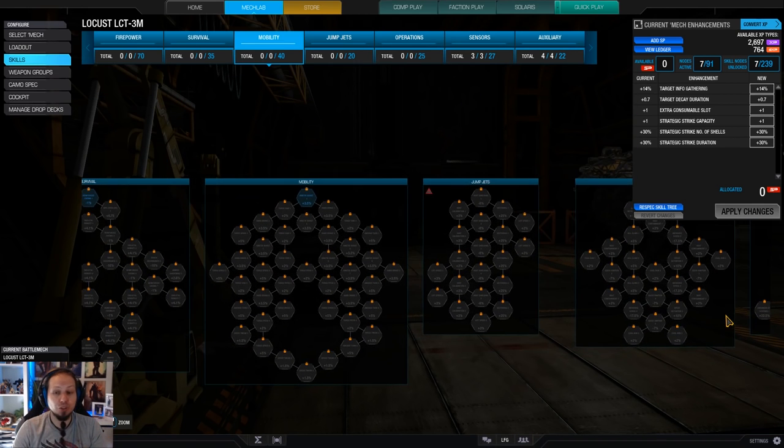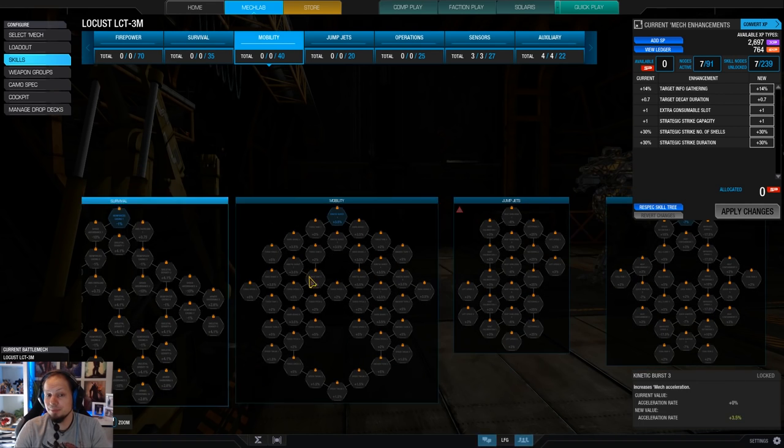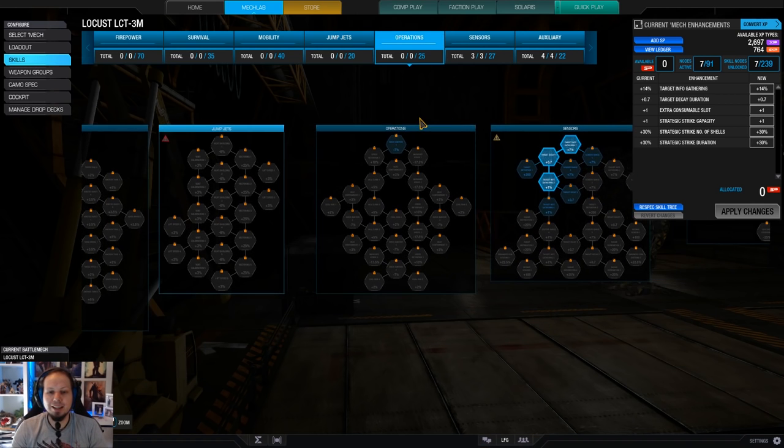After that, you're free to go — probably maxing firepower, getting a lower cooldown, lower laser duration so that you don't have to expose yourself so much, and then probably mobility, just maxing out speed, and maybe operations to keep the DPS up, because the build will run hot. You are actually able to fire all the time when your team is in a brawl, and then you can just run around and give everybody a shot.